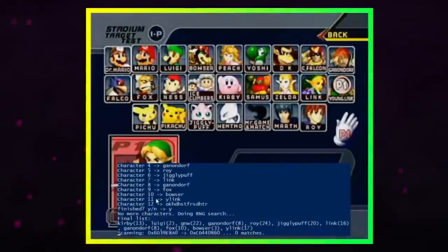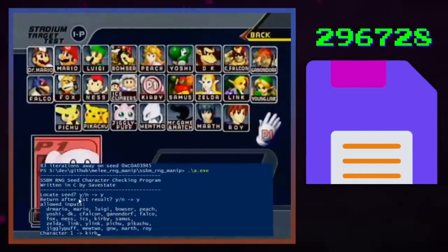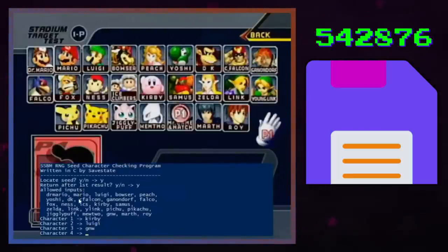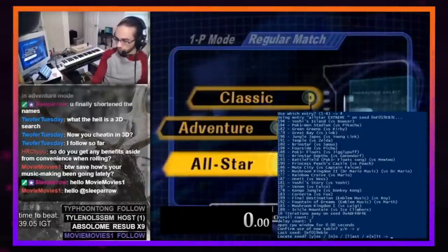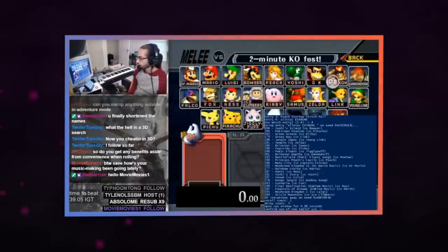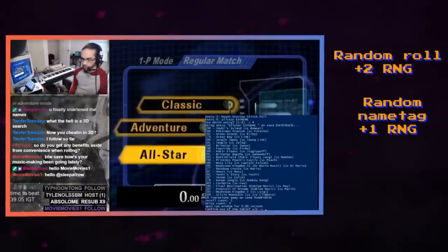It works by looking at your current seed, and then calculating how many increments you are away from a seed that would produce the desired characters. To calculate your current seed, the program requires some input from the player, which is done by selecting random characters on the character select screen. Random characters are determined by RNG, so by rolling roughly 10 random ones and entering them into the program, it's able to identify what seed you're currently on, and then tell you how far away your current value is from the perfect seed. To get the world record seed, you need to perform some inputs that increment the value of your seed by a fixed amount — rolling a random character adds 2 to your current value, so if you're 16 away, you need to roll 8 more random characters to get on the perfect seed.